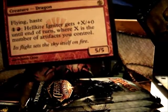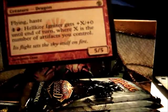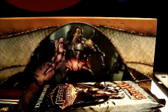Master's Call — I'll go through these kind of faster now. Wish I could show you all the cards but there's no time in a 15-minute video. And the rare: Hellkite Igniter. Flying, haste — one and a red, Hellkite Igniter gets plus X plus zero until end of turn, where X is the number of artifacts you control. Interesting. And a germ token and a mountain. No mythics yet — not sure if I'll get one, but I'd say the odds are I might.